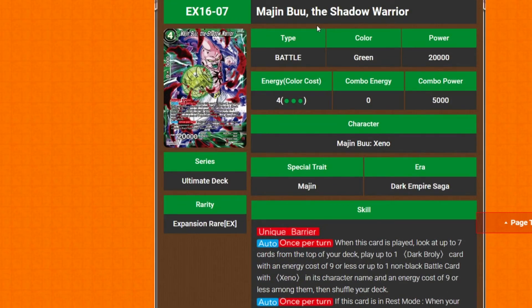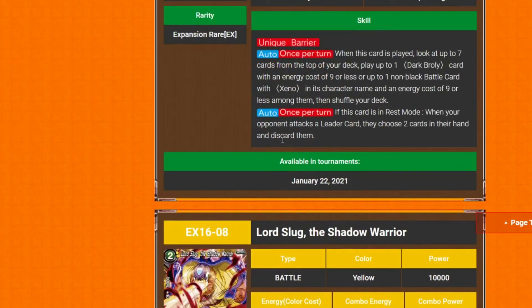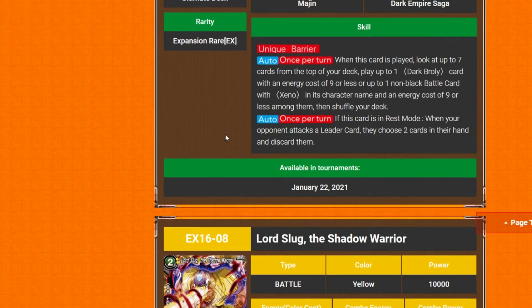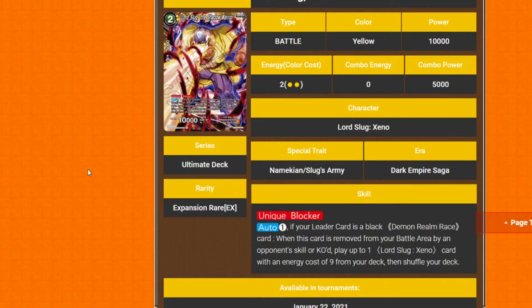Marginal Boot, the Shadow Warrior — four cost, three of it green, 20k power, no specified cost. Unique, Barrier. Once per turn when this card is played, look at the top seven cards of your deck and play up to one Dark Broly card with energy cost nine or less or up to one non-black battle card with Xeno in their character name, energy cost nine or less, then shuffle your deck — essentially two battle cards for the price of one. Auto once per turn: if this card is in rest mode when your opponent attacks a leader card, they choose two cards in their hand and discard them. This ultimate deck is insane.